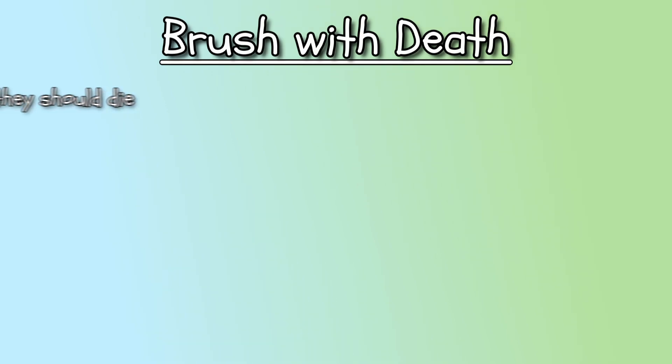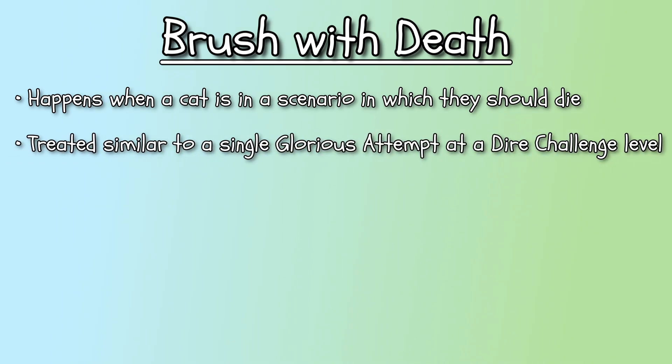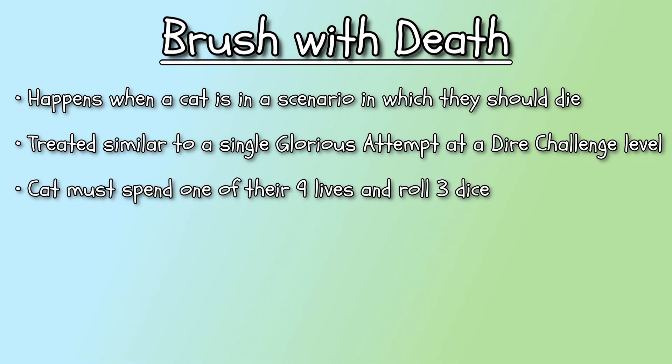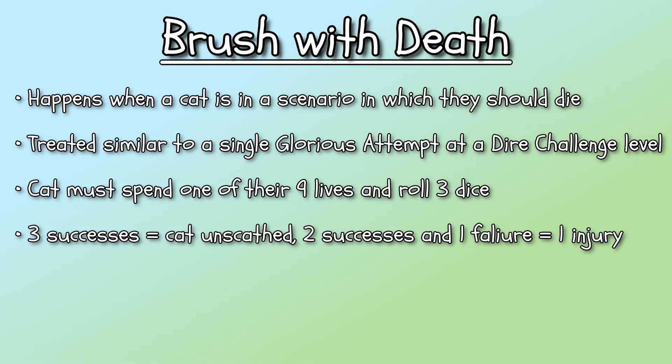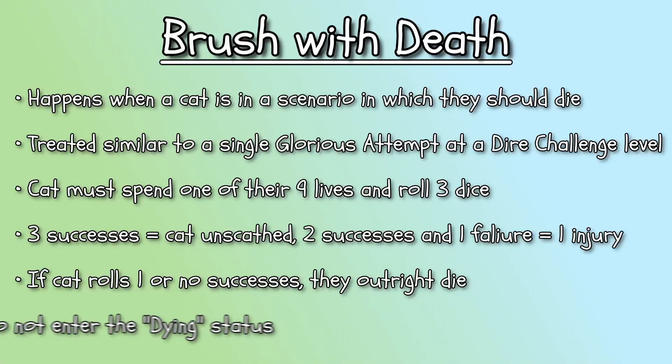Brush with Death: in a brush with death, a cat is in a scenario in which by all means, odds, or luck, they should die. The cat herder can call for the cat to attempt a brush with death, which is treated similar to a single glorious attempt at a dire challenge level. This means the cat must spend one of their nine lives and roll three cat dice. Three successes means the cat escapes unscathed, two successes means the cat survives with just one injury, and if the cat rolls one or no successes, they outright die — they do not enter the dying status as they normally would when sustaining three injuries.